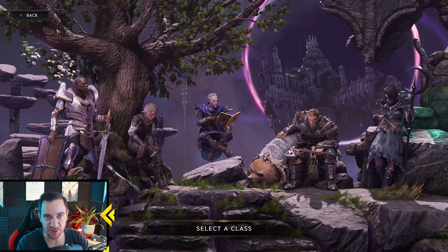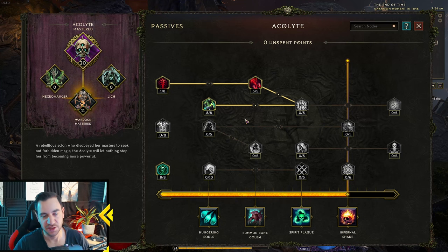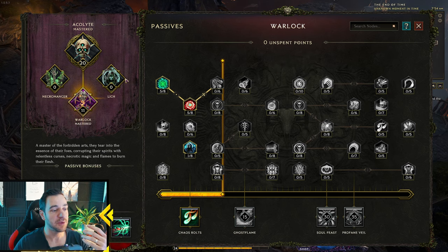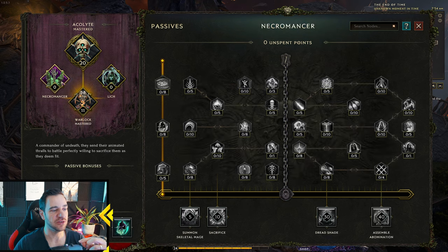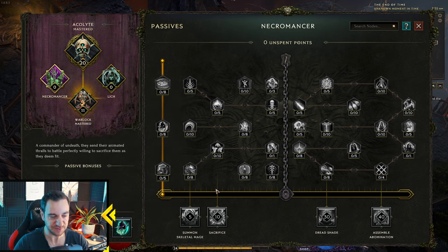The Mastery has to be chosen — you cannot just sit with the base class. You can also tag into the other Masteries to an extent. In the passive tree for Acolyte, for example, I chose Warlock as my Mastery so I can go the full Warlock tree, but I can also tag into Lich or Necromancer, only up to the middle where this chain is — the rest is locked. So even though you chose a Mastery, you can still skill into other Masteries to an extent, which gives you a lot of possibilities.